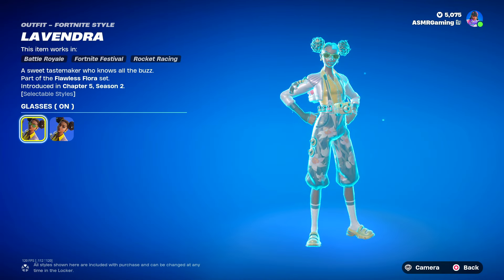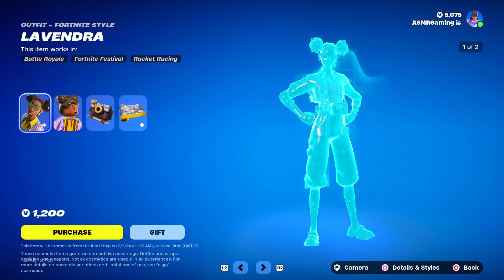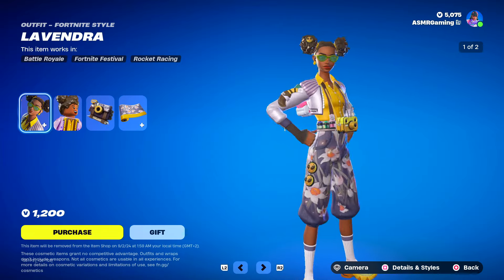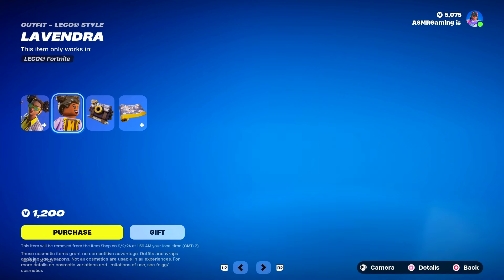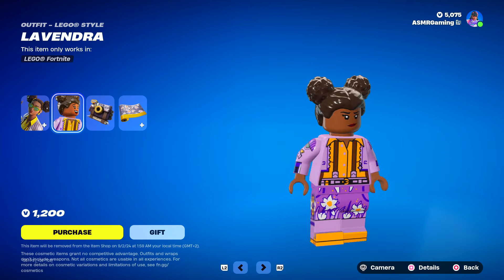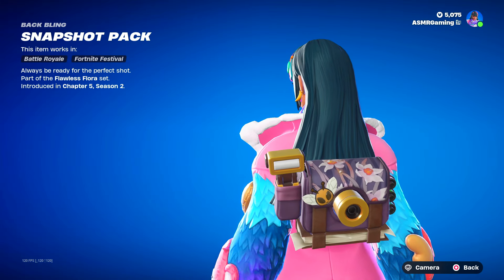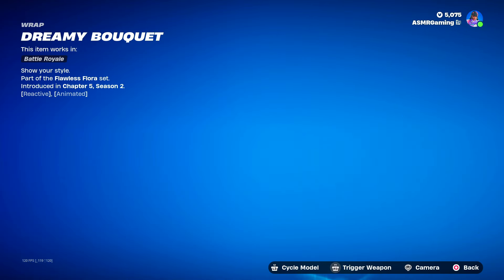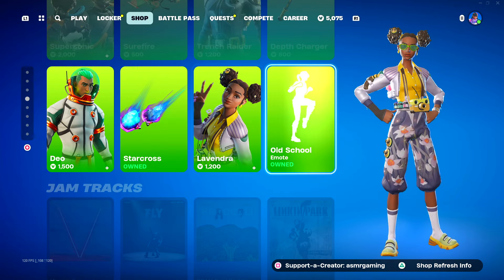Lavendra is here on the shop — 'a sweet tastemaker who knows all about the buzz.' Here is the glasses on and off style. I like this skin — kinda like the flower on the shorts, that looks nice. Kind of underrated. Also the name Lavendra is awesome — that's actually a nice name. Super cool skin. Snapshot Pack back bling looks nice too — 'always be ready for the perfect shot.' Here's the Dreamy Bouquet wrap — animated flowers. This entire set is very underrated in my opinion; more people should use it.